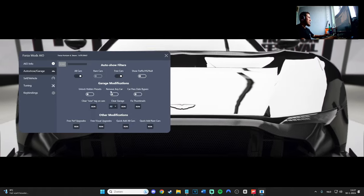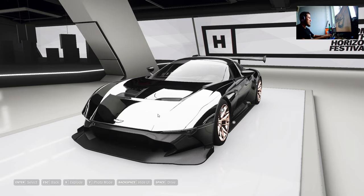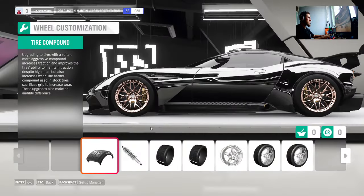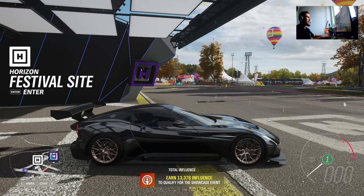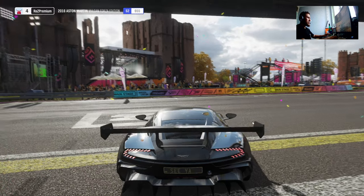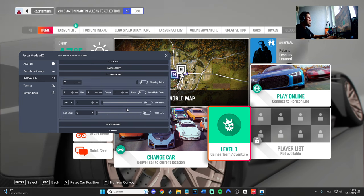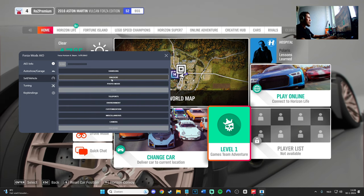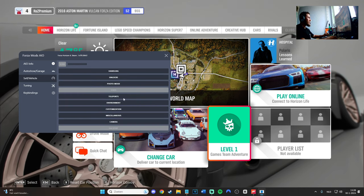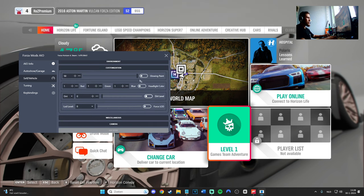You can also do 'show traffic' if you want, and 'remove any car, car pass date bypass' — that's fine too. There's also a customization section with glowing parts, headlight color, handling, and unlocks. I'll go deeper into unlocks in a moment. We also have photo mode, teleportation, environment customization — this is also fun to show.